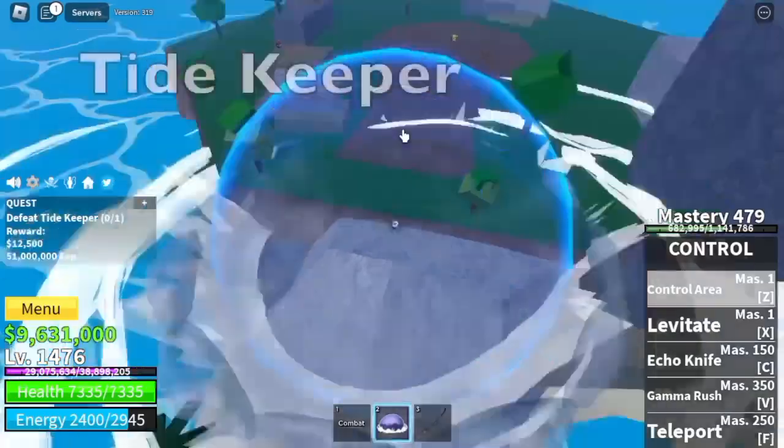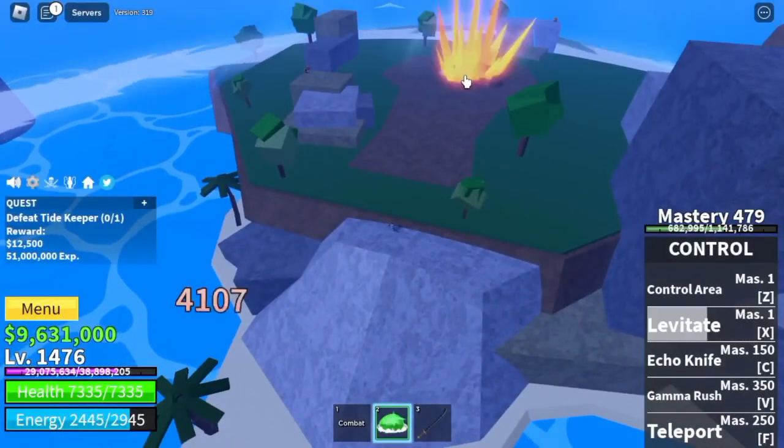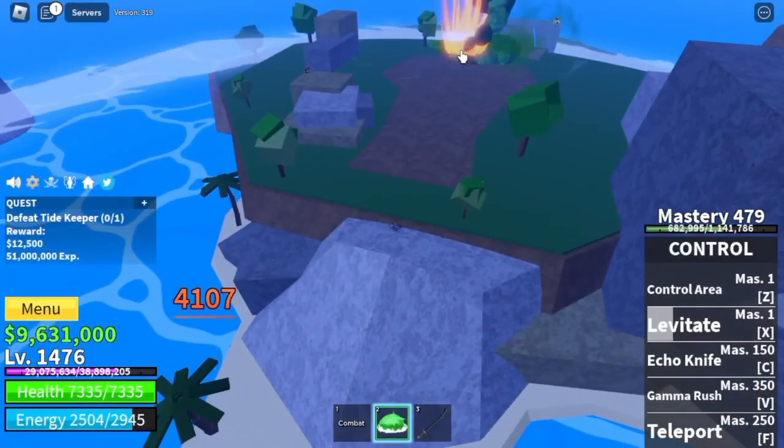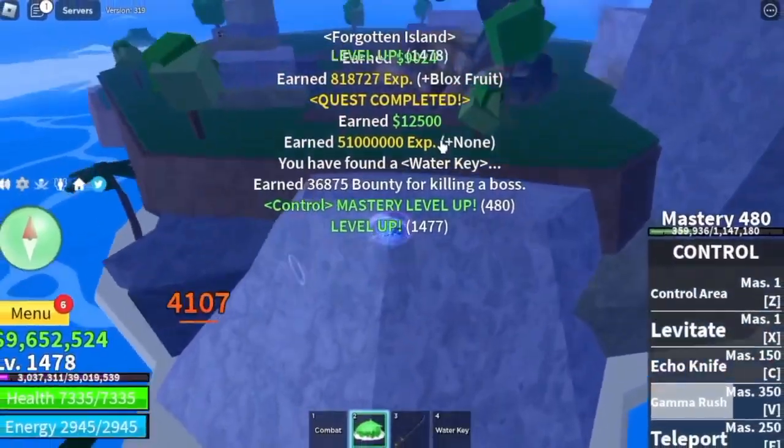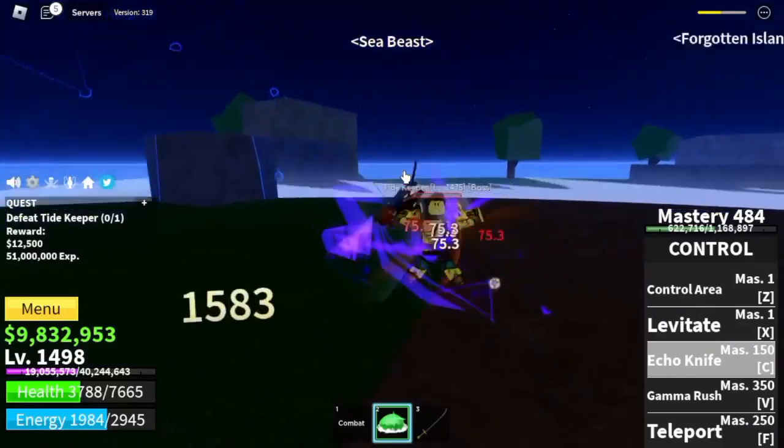Next up, the Final Island: the Forgotten Island. Our target here is Dive Deeper. Same strategy as Fujitora — just use your X skill. He cannot go near me and use his own skills. Spam your X skill until you reach level 1500.